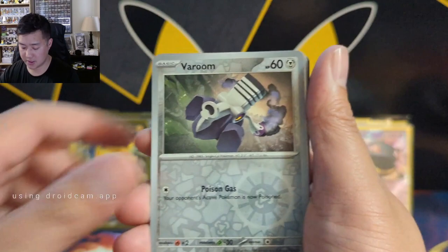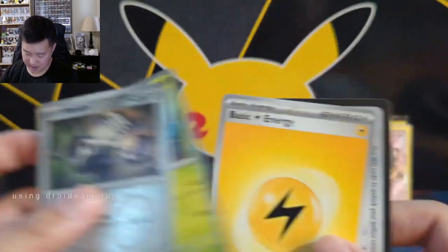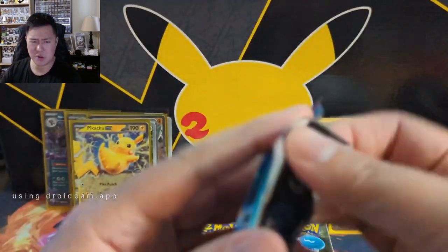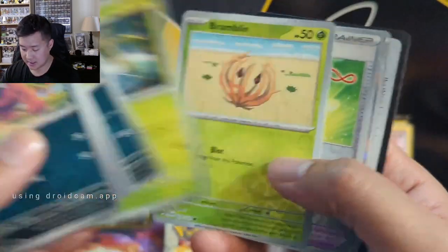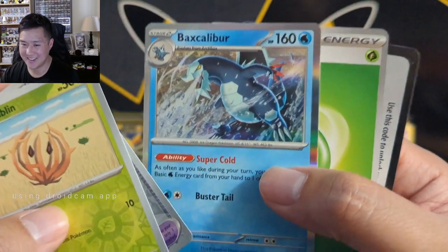Professor's Research. Baroom okay. Two or three of each set left - let's get a couple more hits. A tumbleweed Pokémon - that guy's pretty cool.